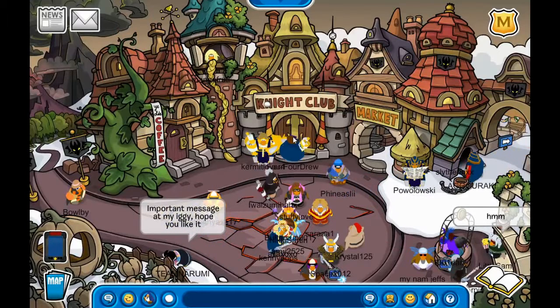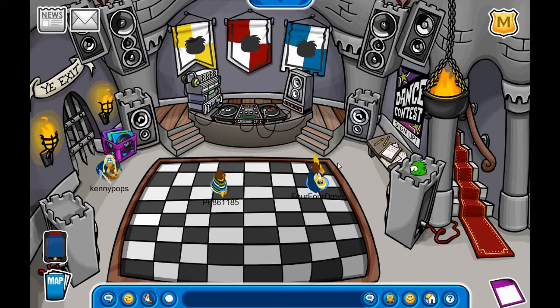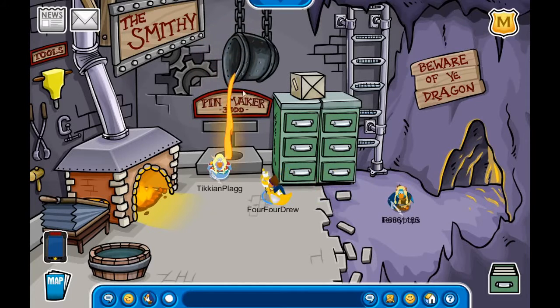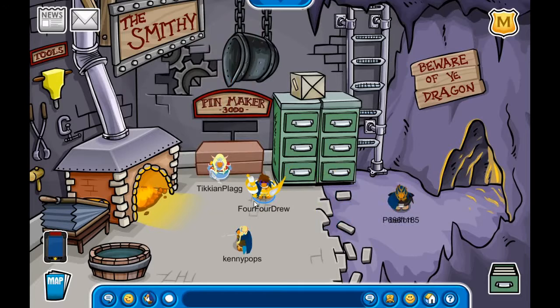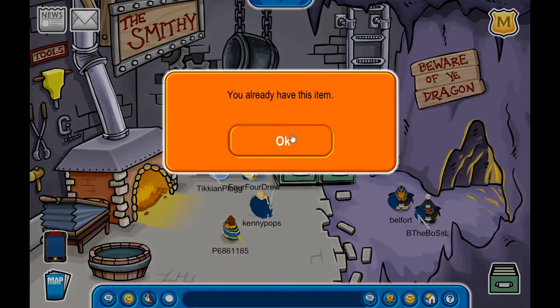We're going to start by going into the nightclub where we'll forge our pen using the Pen Maker 3000. There you go, you got your pen!